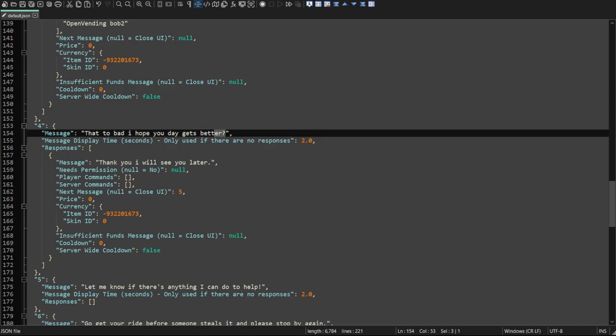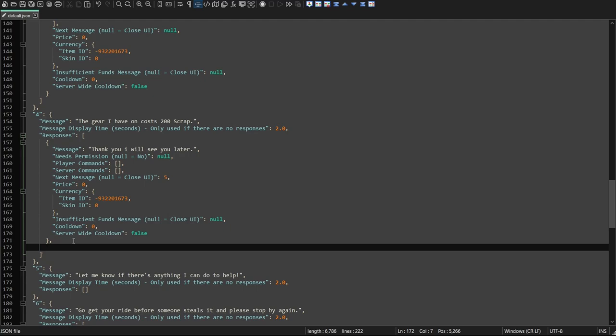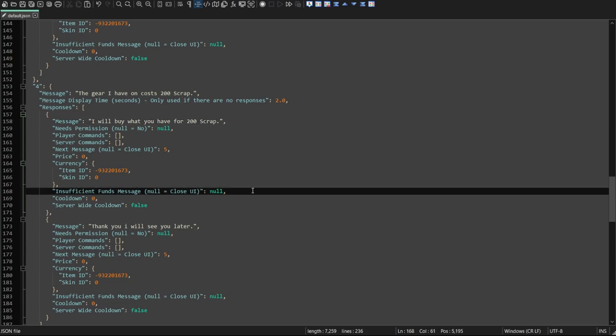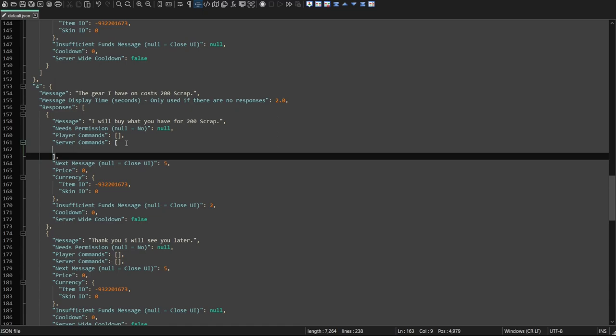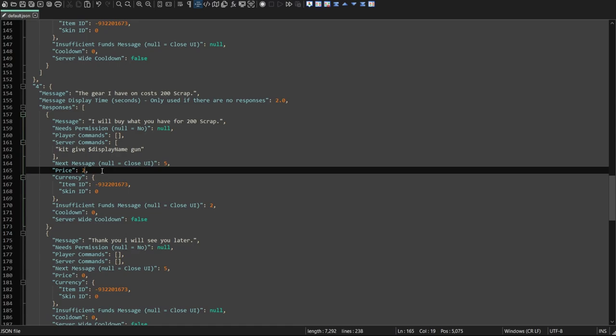Here's page four. Our message to the player could be "The gear I have on costs 200 scrap." Next, we can give ourselves an extra button. Our reply could be "I will buy what you have for 200 scrap." Just like before, if they have insufficient funds, we'll send them to page two to tell them they're bums. This is the command to give a player a kit directly: kit give, display name, kit name. Here we'll go ahead and put in the command. Don't forget to set a price of 200 scrap.